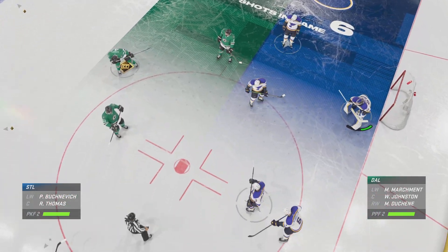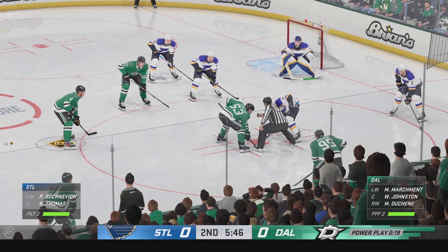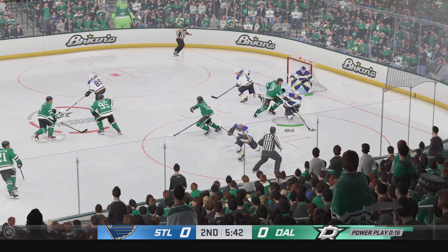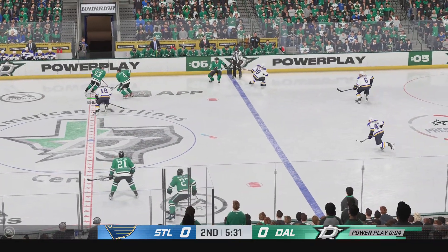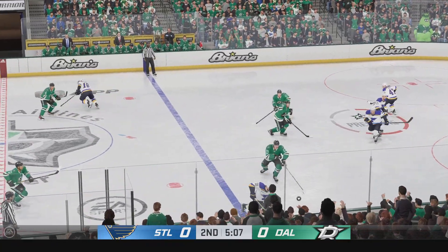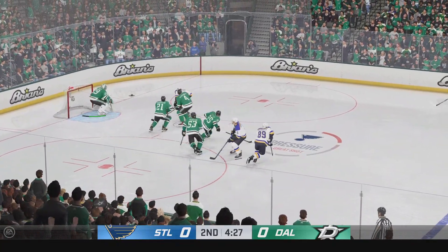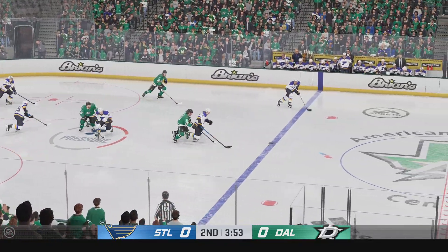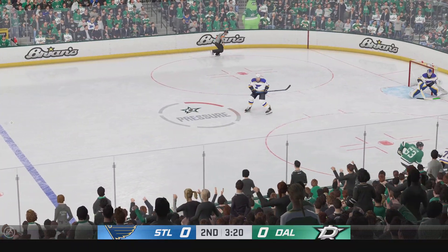Thomas gets set for the face-off as they continue to play shorthanded. St. Louis has the puck off the face-off — they clear the zone. The Stars move it ahead. Dallas fails to capitalize on the man advantage and we are still tied back at even strength. You can have all the offensive zone possession time on a power play and not convert. You have to find ways to create seams, diagonal lines to the net, shoot off the pass and get scoring opportunities.